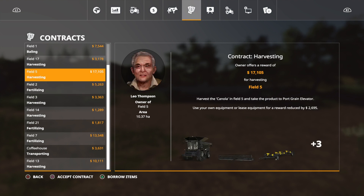This one here is a harvesting contract for £17,000 on field five. Now field five is quite a large field. I'm going to borrow the items because we've only got a very small harvester and it would take far too long to do that contract with our own equipment. So I'm going to borrow the items and I'll get back to you when I'm partway through the contract.